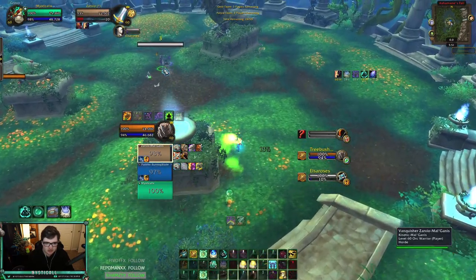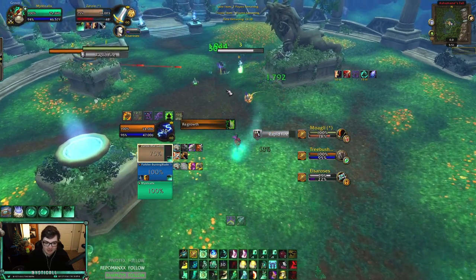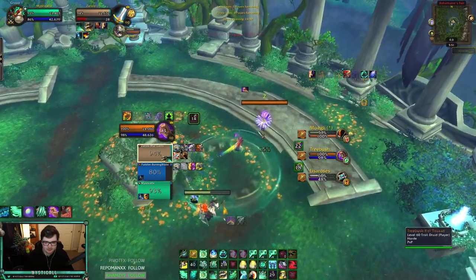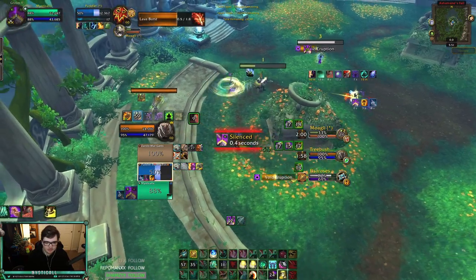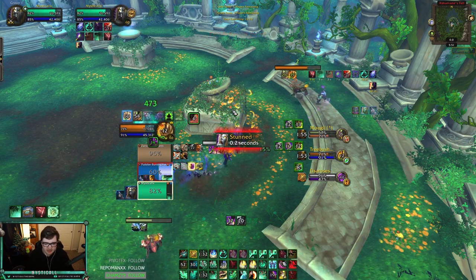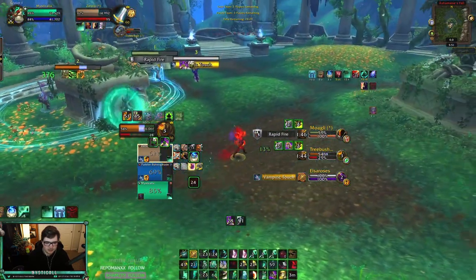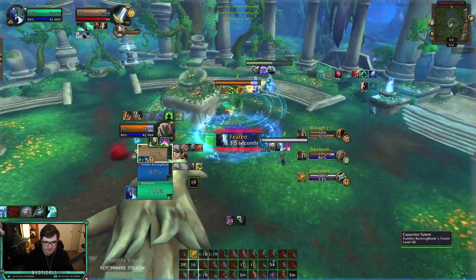I'm putting some orbs down on my warrior — yes, he ran through them, perfect! That's a resto druid I want to pressure. I'm going to incap him, stun him — oh, double stun! The druid is CC'd which is really nice for us. I'm stunned; they might try to swap to me or fear me. Someone's getting aim-shotted but it's not my warrior, which is good. I'm going to Revival here because I can't find them — he yolo-trapped, almost had it too.